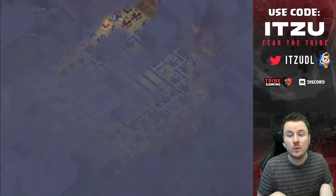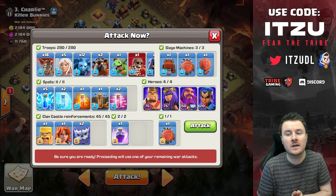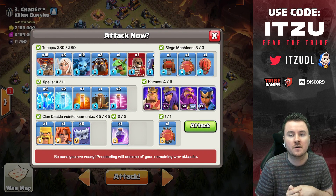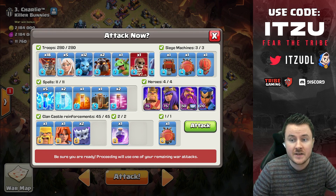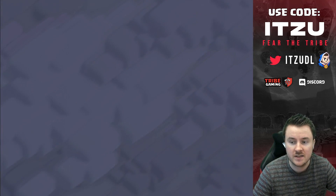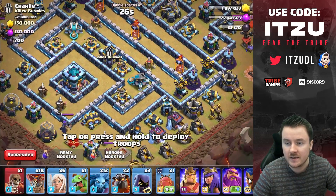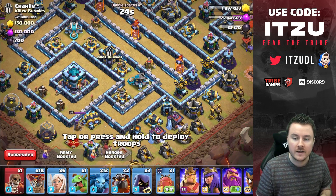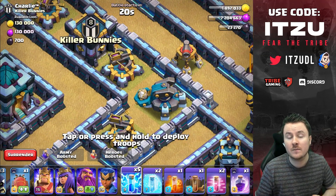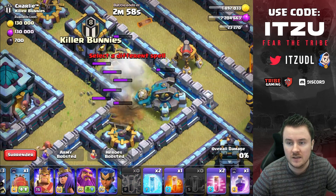We need to use the warden ability early to block damage from the multi-inferno tower, but otherwise the plan is set. Starting off with the zaps, then the yeti blimp right behind, then our queen to kill the enemy clan castle. Earthquake in the core now, and the two coco loons — we have only 16 balloons left, which isn't too much.